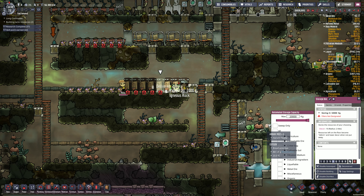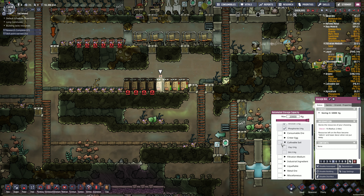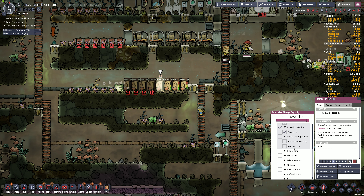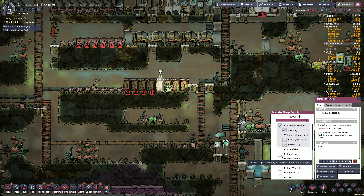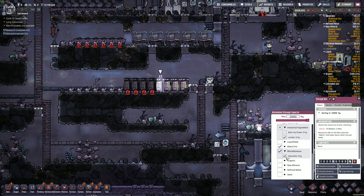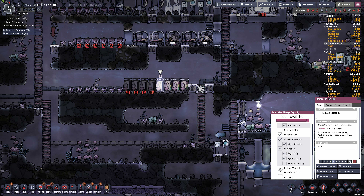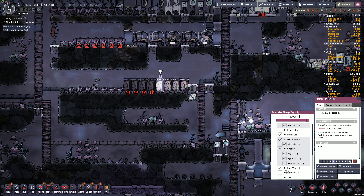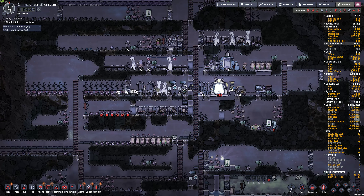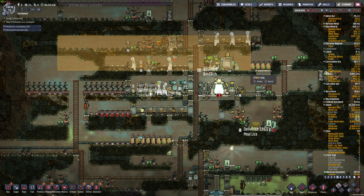These are going to be sweep only, and we're going to do agricultural - consumable soil, sand, lumber, all metal ore. What's under miscellaneous? Abyssalite, sure. Organic we have to be careful with - algae's okay, big shells okay. Raw mineral of all sorts is fine, fine metal should be fine. And we'll copy that. Then I'm going to do a sweep task - sweep priority five, just in the core of the base here.